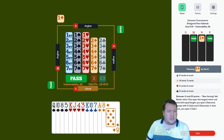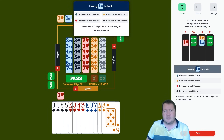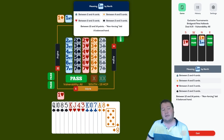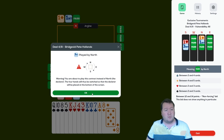My partner opened one heart, but they have this bid as denying four spades. Some people have this can include four spades, some have it can't. My partner could have had four spades and I would have done some exploration, but three no-trump seems like a pretty routine bid here.